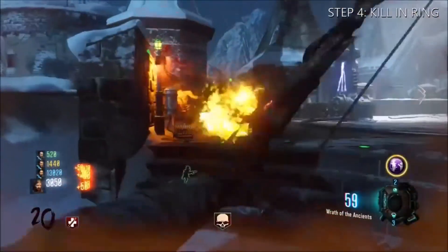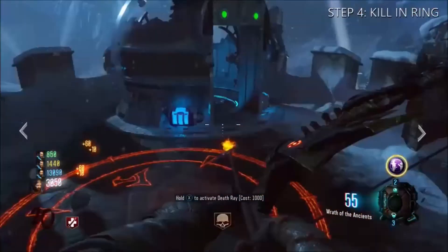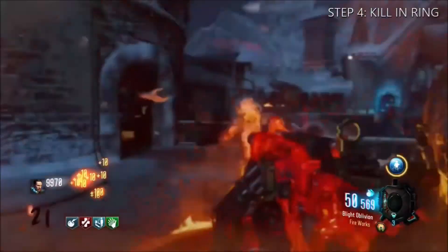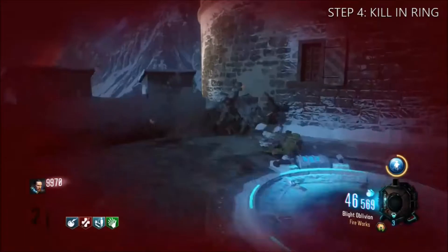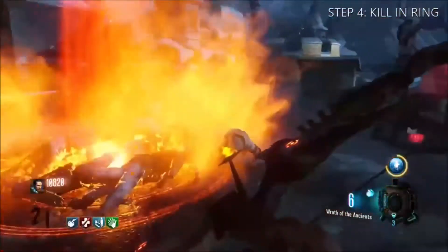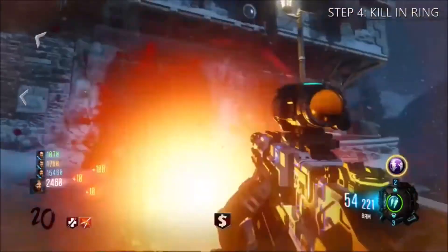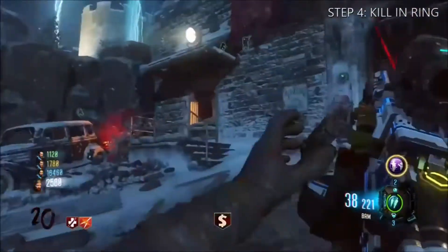Next, you have to get kills or zombie souls into the circle. Once you've filled all three circles or rings, you should see a flare come up. The second location is where you jump from the double tap area across to the Wonder Fizz — that's the easiest spot. Make sure you shoot zombies in the middle of the ring, otherwise it won't count. It has to be within the radius of that ring.